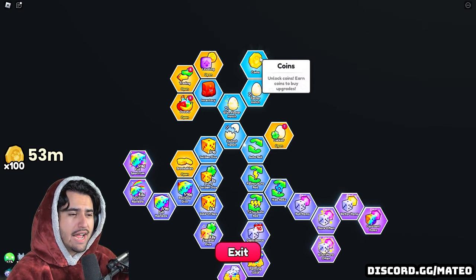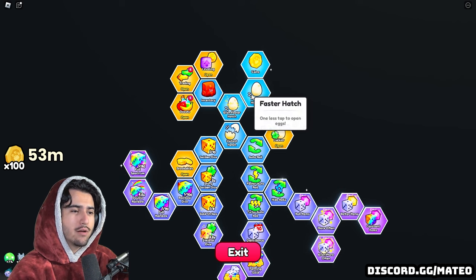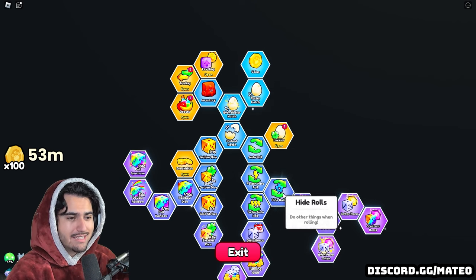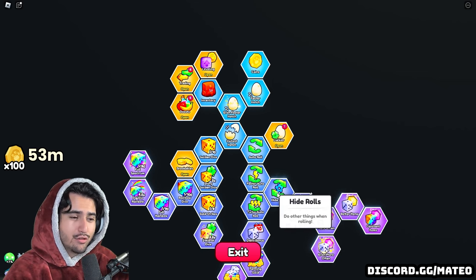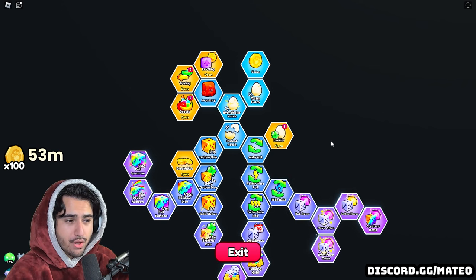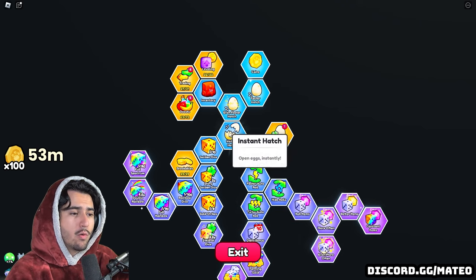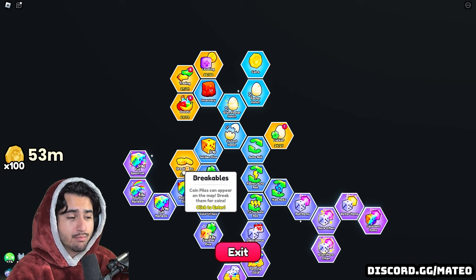Here's the order to follow in the upgrade skill tree. Start at coins and go straight down — down, down, down, down, and then down to the right — because that unlocks the ability to auto roll while running around the map. Then also grab the upgrade next to it, and after that go to the left and immediately get the breakables.